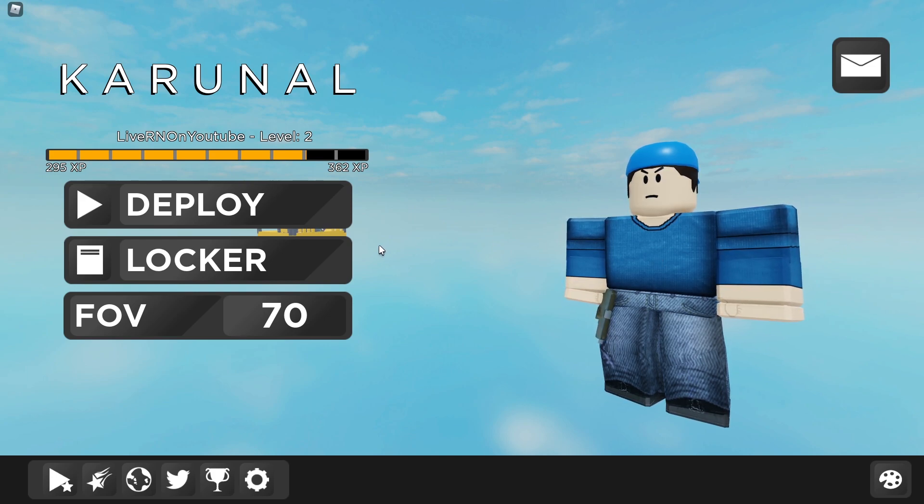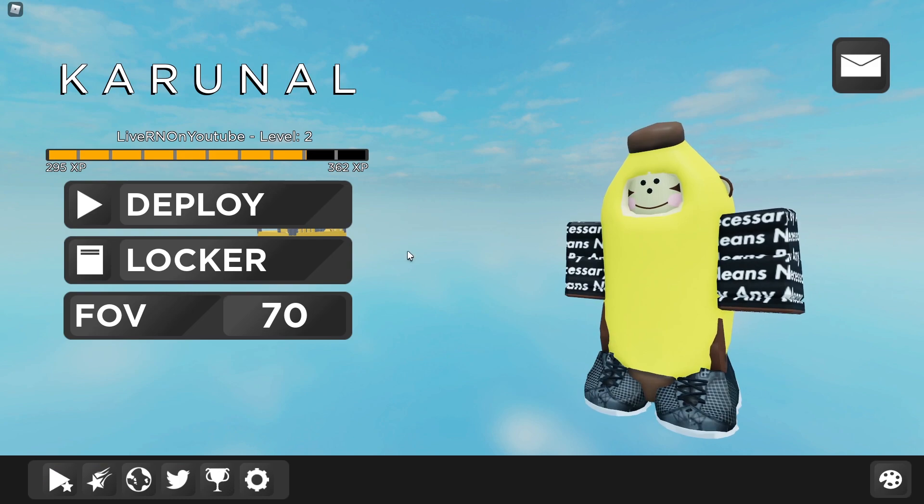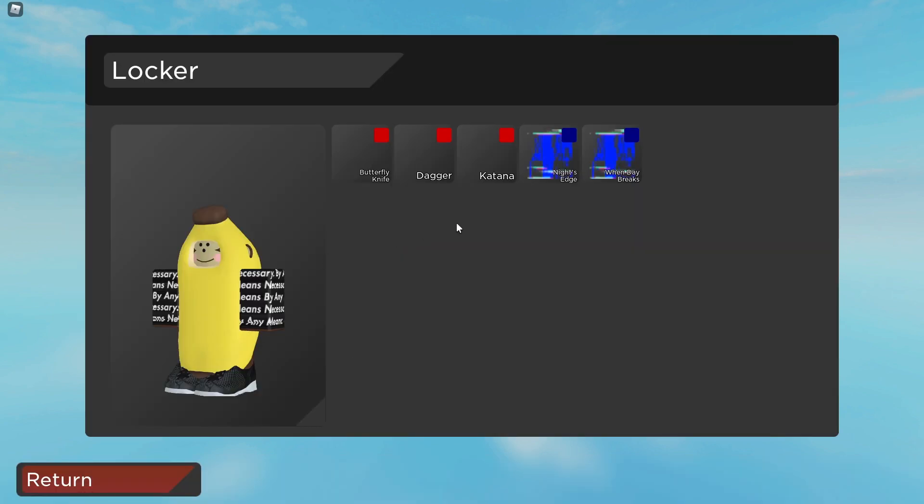If you go back to the locker, you can see we have literally every single admin skin. We have my boy, my boy's wife, the king, the smug Zam, eight jellin coin, Rinaldina, soccer noodle man, sand seg with drip, monkey with drip — I'm going to go with this one. For the melee we have three normal options: the dagger (I don't know why it's legendary), butterfly knife, and katana.